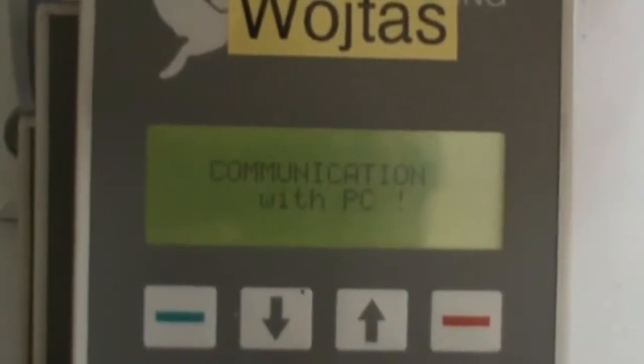I'm sorry, what I forgot to do is on the clock — remember I showed you it was flashing — I forgot to hit enter, so it should say on there 'communicate with PC'.